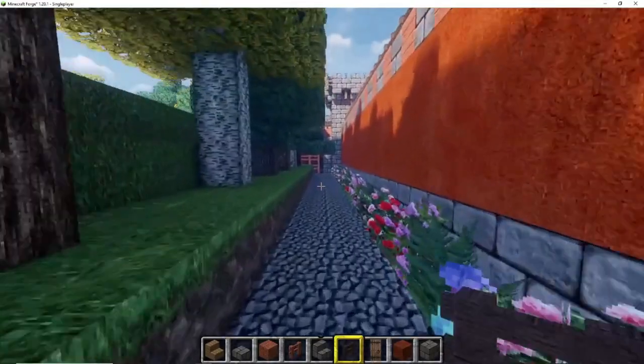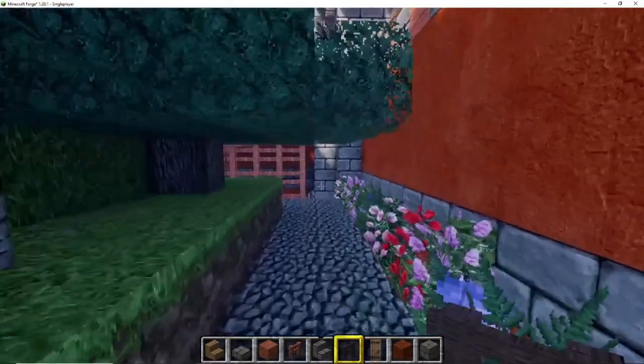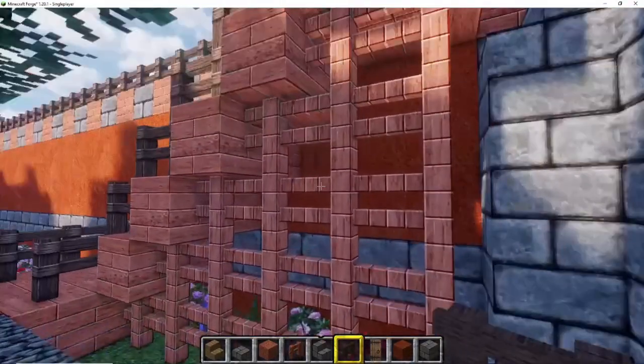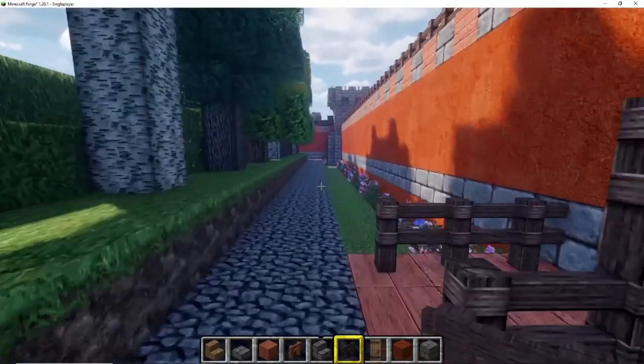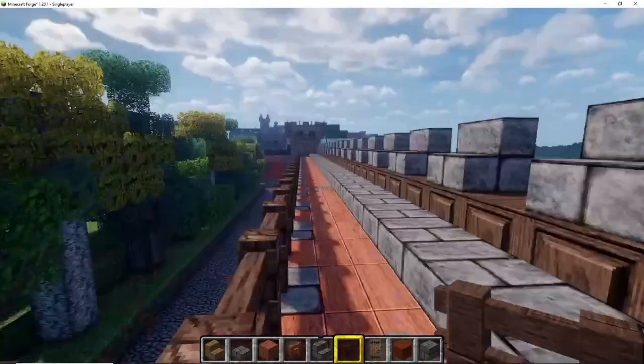I also started thinking I should add a bridge from the entrance to the other wall, so you can actually walk through the entire build on top of the walls from one side to the other without any hindrance.